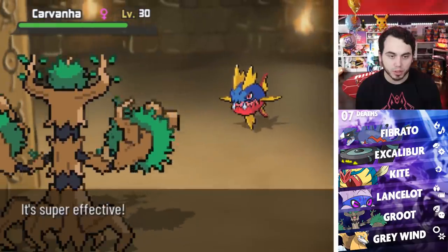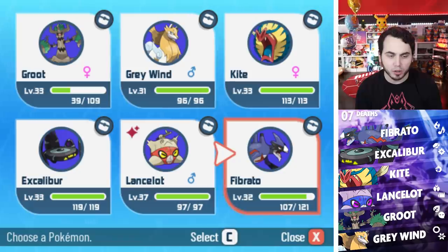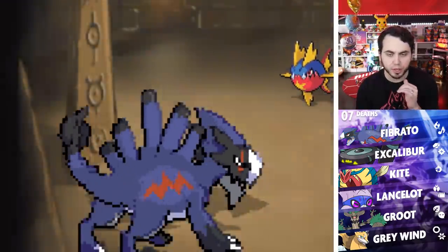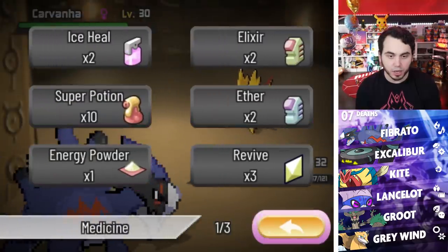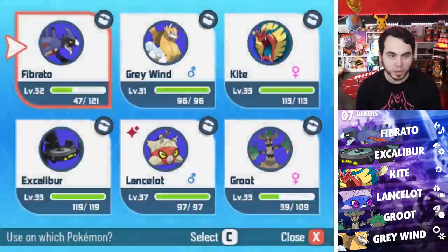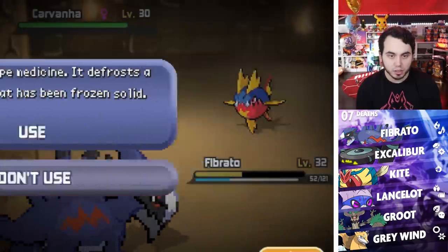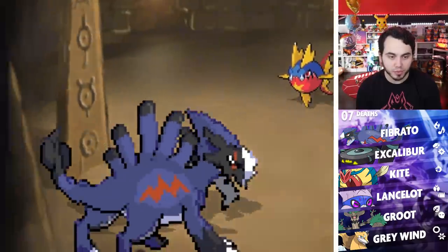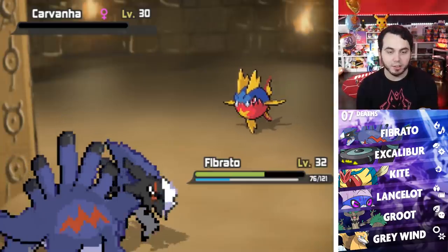I probably should have switched — that was a bad decision. I flinched. Now I'm in trouble because if he has Pursuit, I'm going to be kind of annoyed. Fibrato should be good here. No Pursuit. Let's beat this Carvanha and this trainer, and then I'm going to go grab Riptide. He really just crit me — holy shenanigans! I don't even know how to go to the next page of Medicine. Why don't I use a Hyper Potion here because I'm not about to get wrecked by this little dude. He had Rough Skin — I knew it.